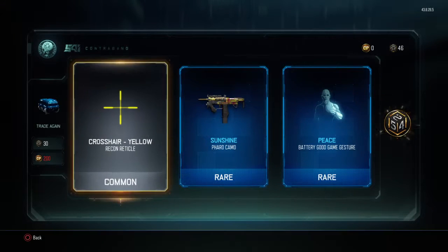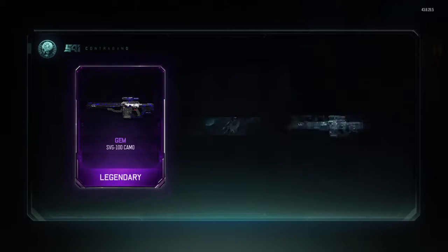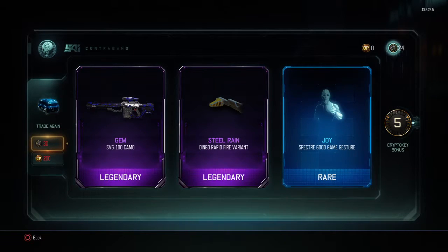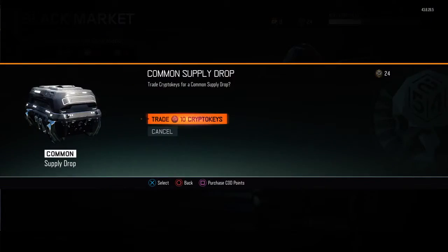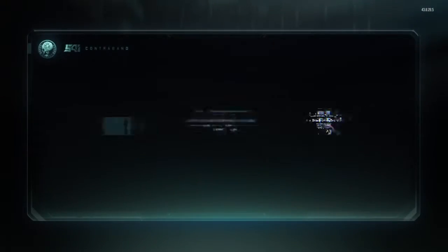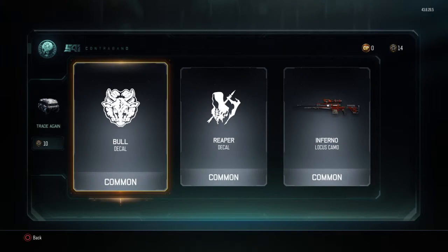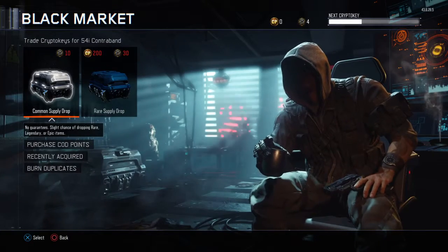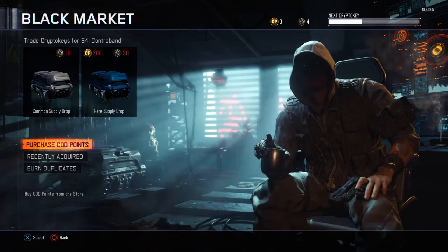Oh my goodness, oh my god. Joy is the corniest, man. This is horrible. Traitor News 10. Nothing, nothing, nothing, nothing, man. I hate these supply boxes, man, I swear. Don't like them.